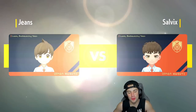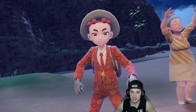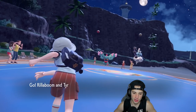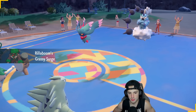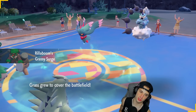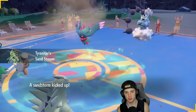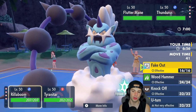Tyranitar's not meta — Urshifu is always better in almost every situation — but we're looking to have fun and grab a perfect record. They end up leading Thunderus and Fluttermane. I'm going to Terastallize Tyranitar right away — nice little Fairy Tera to soak up some shots. Do I fake out Thunderus? There's a high chance it has Covert Cloak, so I might just Wood Hammer. I'm going for Rock Slide across the board — all about it.